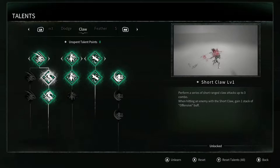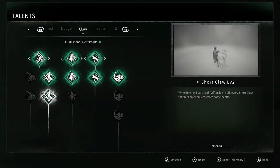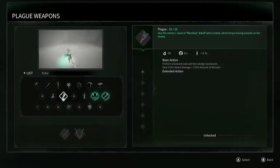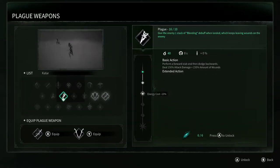You can pair that with the plague claws upgrade that gives you an offensive buff every time you hit with the claws, and you're able to stack that buff up to five quickly and keep it up even though you're dodging attacks. There are even plague weapons that give you offensive and defensive buffs, as well as other buffs explored in the next section.